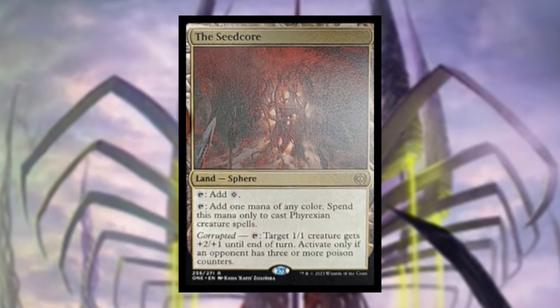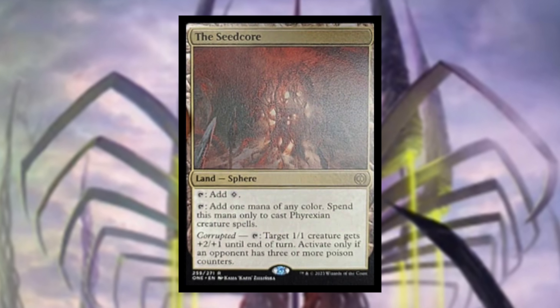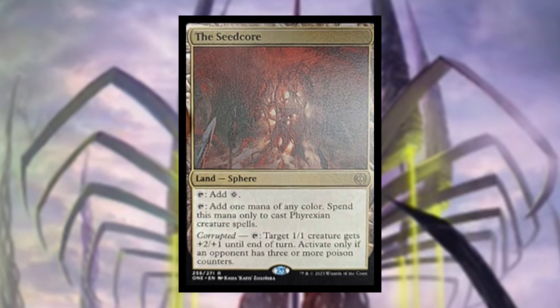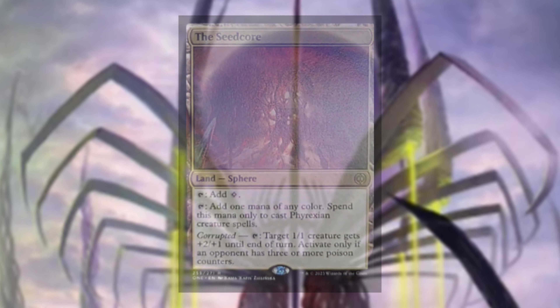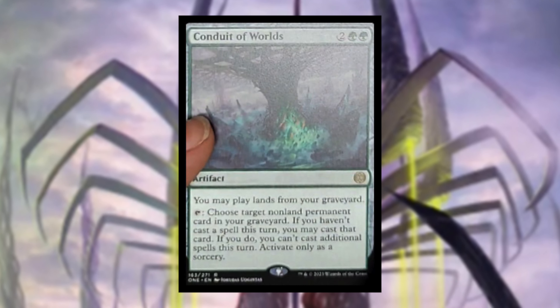The Seedcore taps to add colorless, or add one mana of any color spent only to cast Phyrexian creature spells. Corrupted: tap to give target creature plus two plus one until end of turn, activating only if an opponent has three or more poison counters. This is another really cool card that's great for casting Phyrexian cards and fixing your mana.